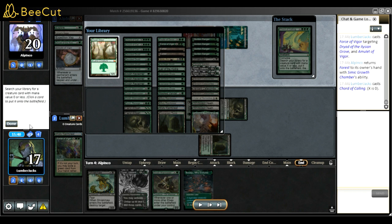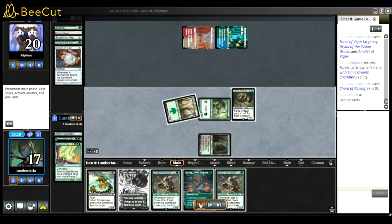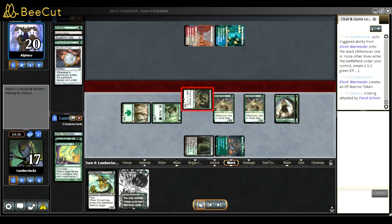Another Warmaster - kind of good. I decided to go all-in and play both Warmasters. Sure they have bounce lands in hand, but they don't have an Amulet since I just killed the Dryad. I thought they might not have enough in hand and decided to play all my cards on the table right now.